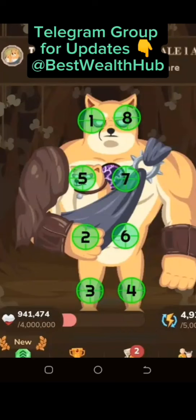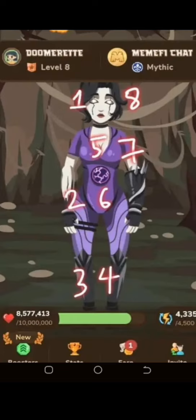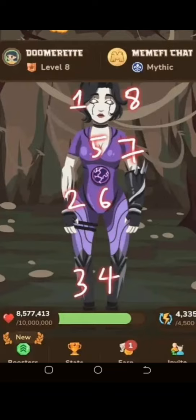I'll begin by showing you the combination for the levels before coming to level 9, and also show you exactly how to arrange your clickers or fingers. You can see the other levels — we have the head, the belly or stomach, the leg, the leg, the chest, the belly again, the neck, and the head. We are clicking at eight different places.